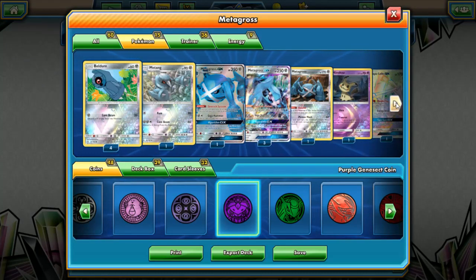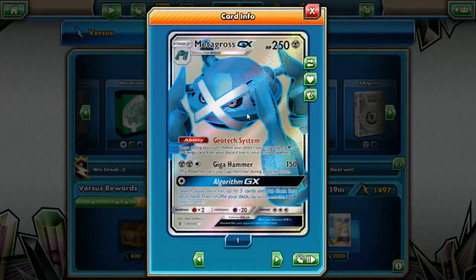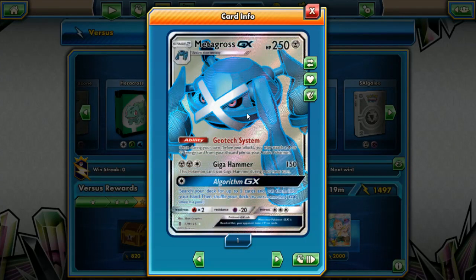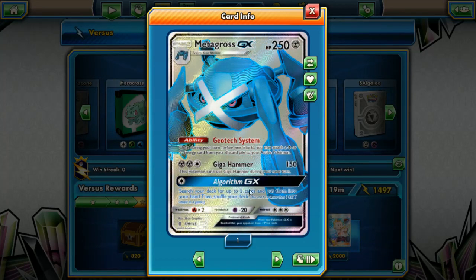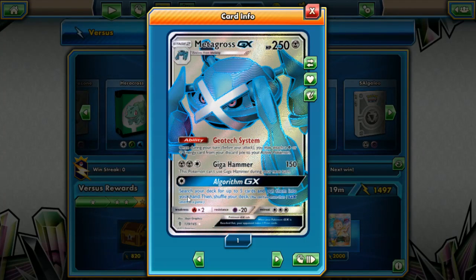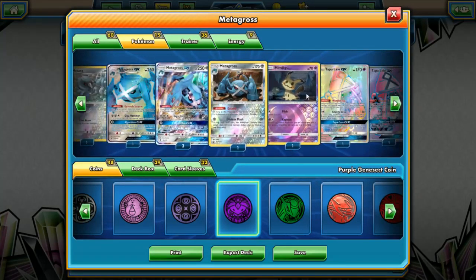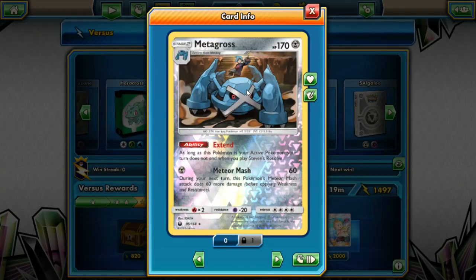So we've got four Beldum, one Metang, one of the other, and four Metagross GX. What Metagross does is Geotech System — once during your turn before you attack, you can attach a Psychic or Metal energy from your discard pile to your active Pokemon. The attacks: Giga Hammer does 150 damage for two Metal and a colorless, but this Pokemon can't use Giga Hammer during your next turn. The GX ability, Algorithm GX, searches your deck for up to five cards and puts them into your hand.